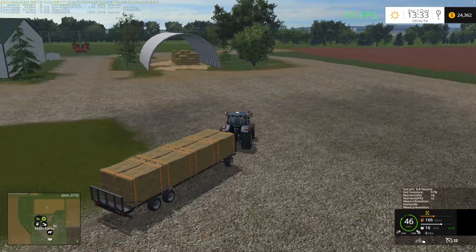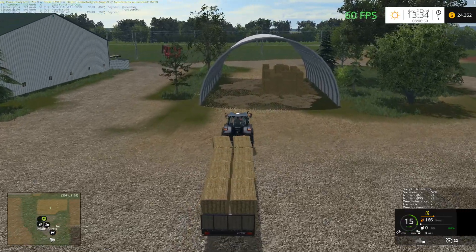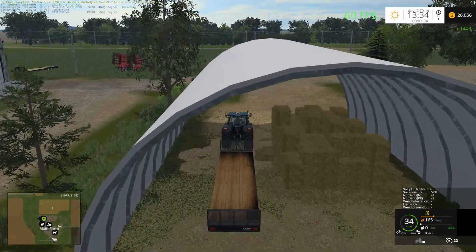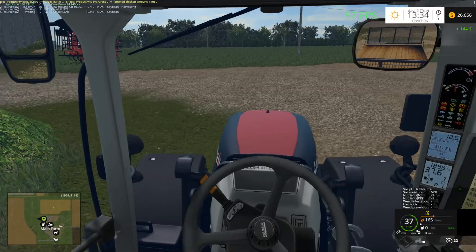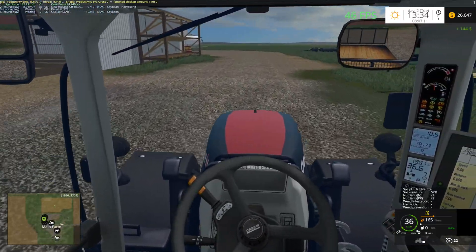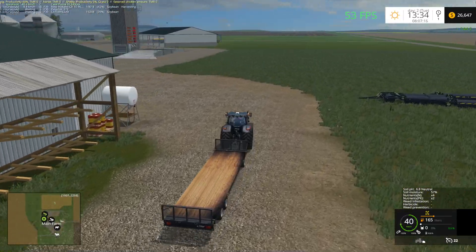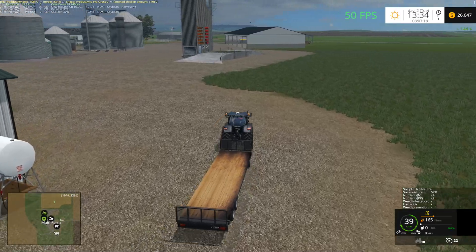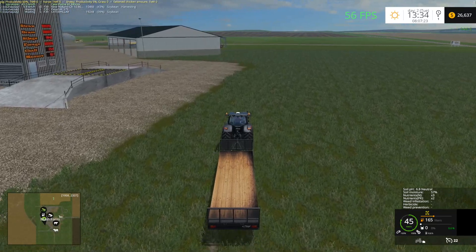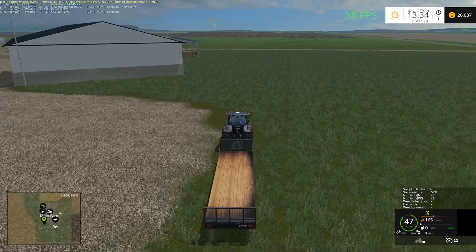Let's sell this last load of bales here. Just drive through — I love that you can just drive through this. That's an awesome sell point. Every sell point for hay and straw should be like that. Still a little bit choppy right here — I think it's just due to all the equipment there. So we netted 26,000 — we had 9,000 before — so that's about $17,000 from that. Not bad for just straw. If it was hay we would have got a lot more actually.